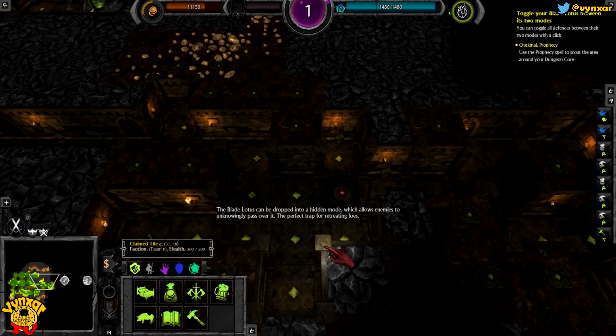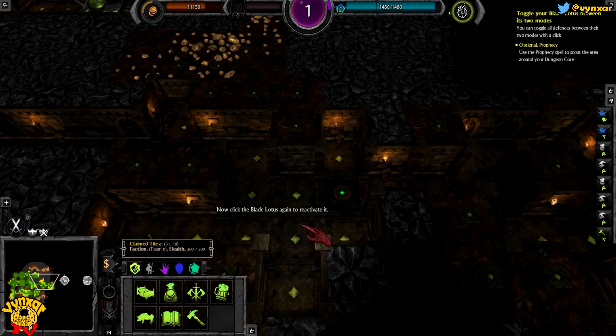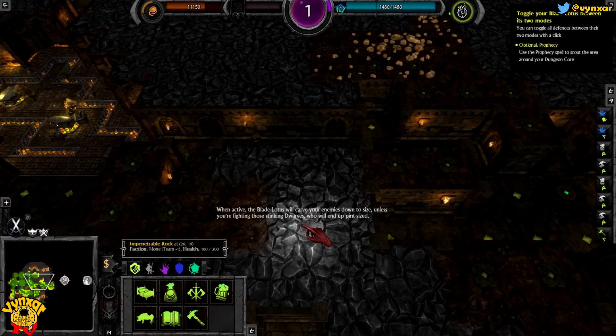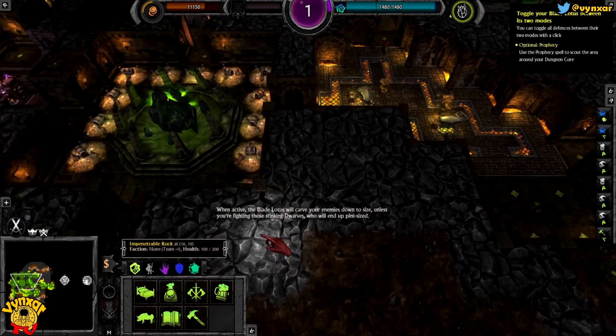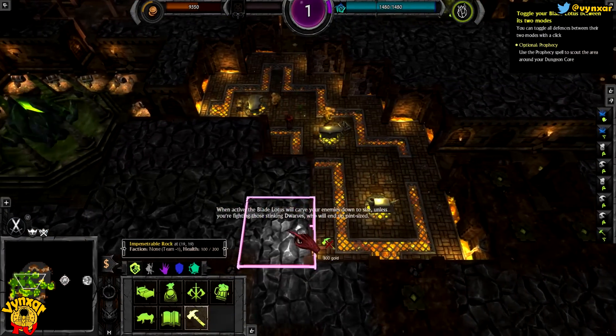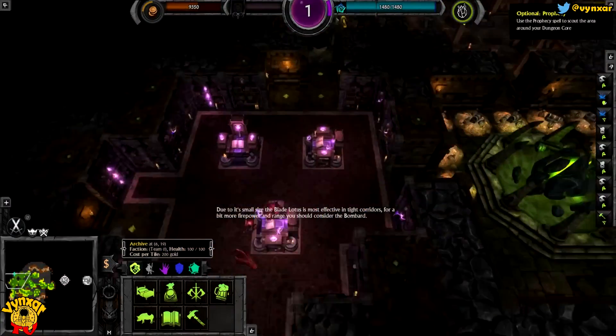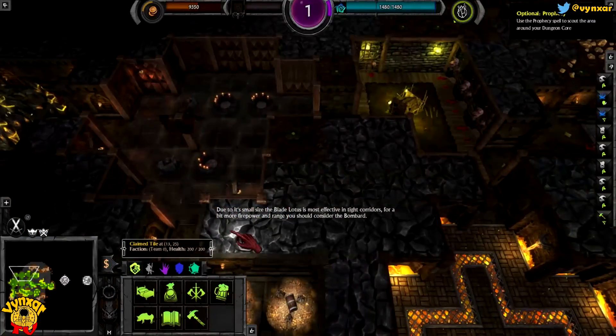The Blade Lotus can be dropped into a hidden mode, which allows enemies to unknowingly pass over it - the perfect trap for retreating foes. Now click the Blade Lotus again to reactivate it. When active, the Blade Lotus will carve your enemies down to size. Unless you're fighting those stinking dwarves, who will end up pint-sized. Due to its small size, the Blade Lotus is most effective in tight corridors.